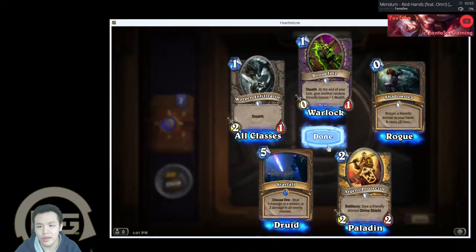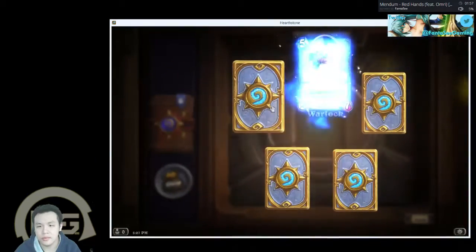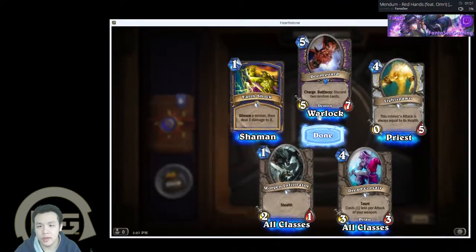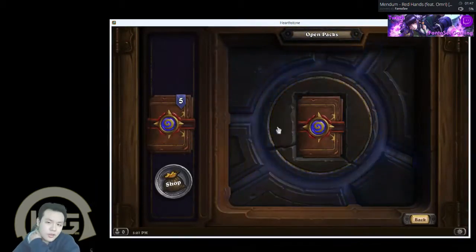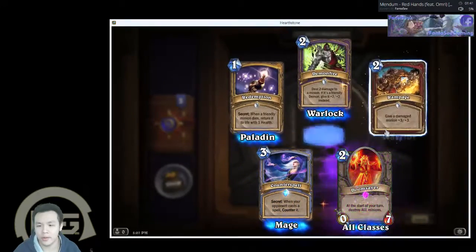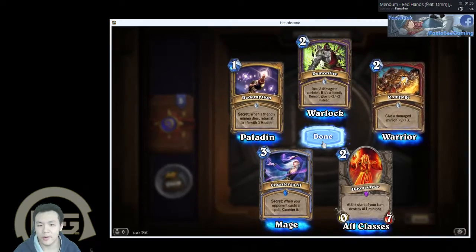Avenging Wrath is pretty good. Oh nice, I got a Doomguard! I wonder which class is the best to make a pirate deck with. Counterspell.